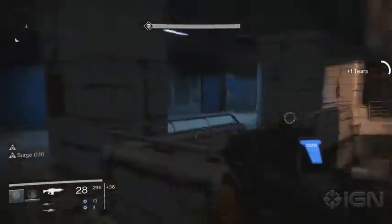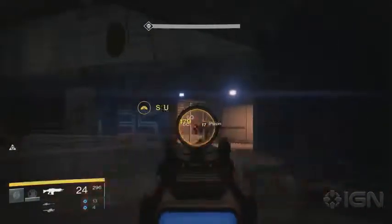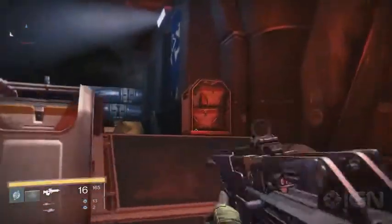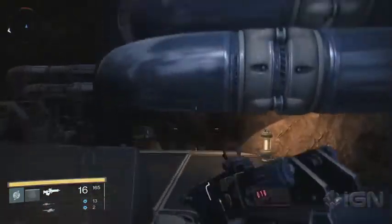The next one is found in the Dust Palace. While exploring this area, you'll see a door with a three on it. Head in there, and you'll find the chest in a cubicle. In the Iron Line area, where you fight a ton of the Cabal, you can find the next chest. From the big door, hop up on the pipes to the left, get on top of the platform up top, jump across to the other one, and you'll find the chest in the corner.